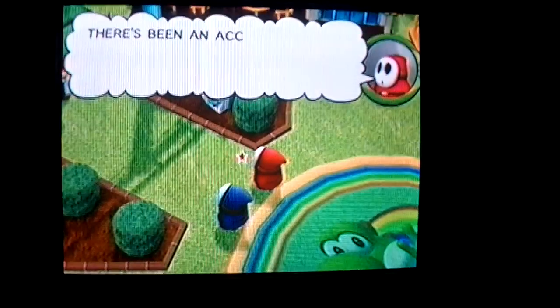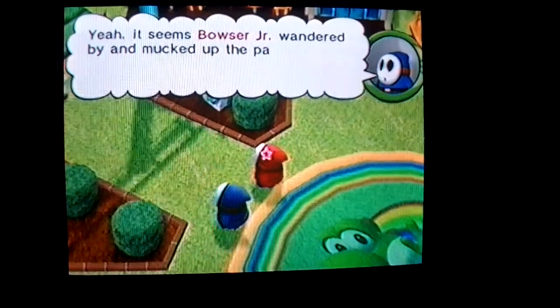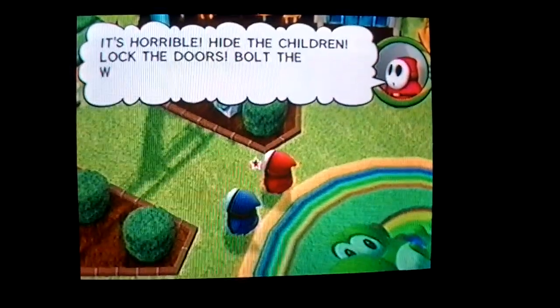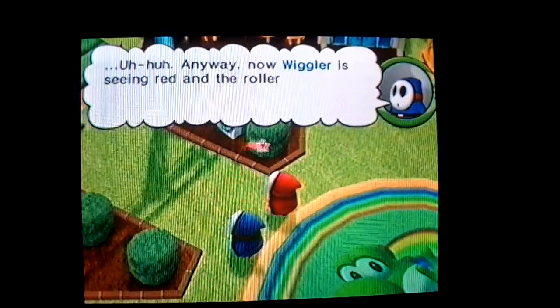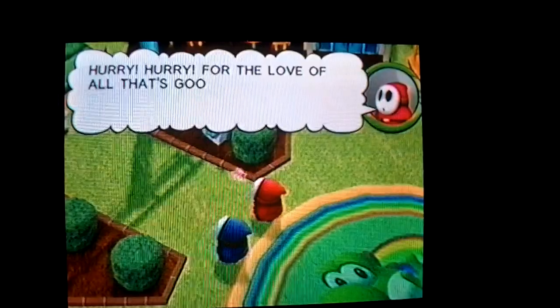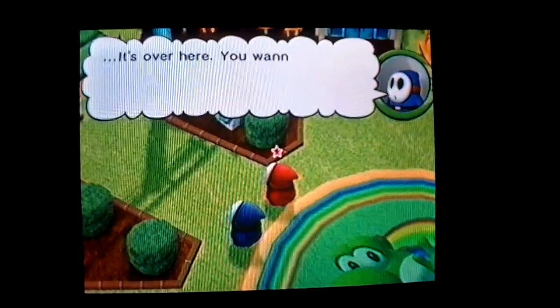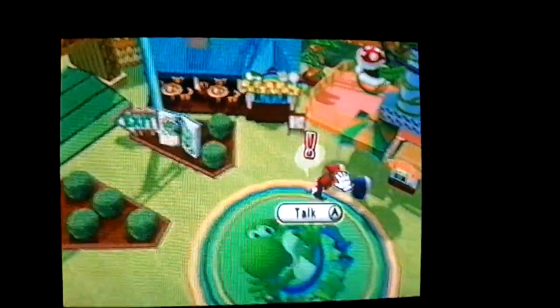Ah yes. There's been an accident! It seems Bowser Jr. wandered by and mucked up the park. It's horrible! Hide the children! Lock the doors! Vault the windows! Now Wiggler is seeing red and the roller coasters have gone wacko. Hurry, for the love of all that's good and pure! Well, someone's a bit of a drama queen.